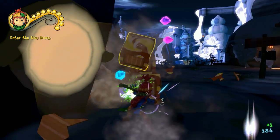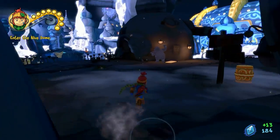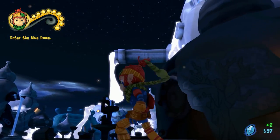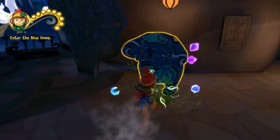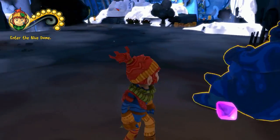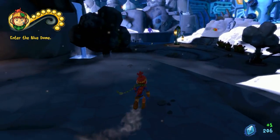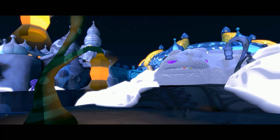Here we are in the blue district, which is being ravaged by stalks of bleakness. We're going to free this guy here — don't really care to see what he says. This guy is just kind of sitting there watching his friend get trapped, so no wonder he's looking depressed. Although this is the blue district, so what do you expect.